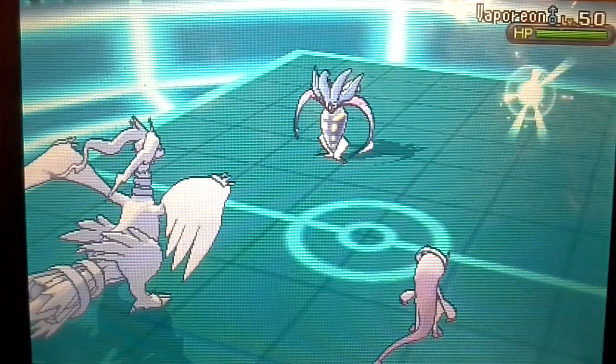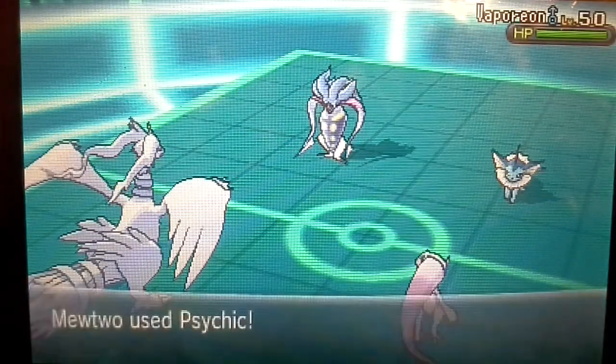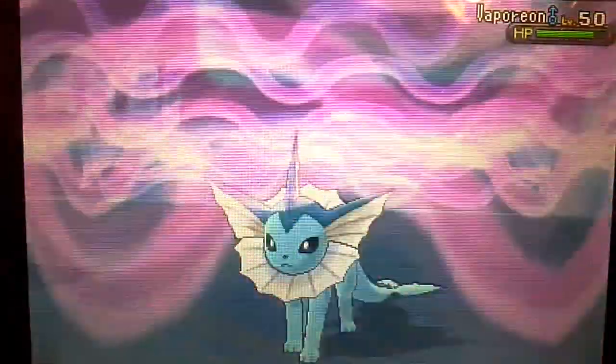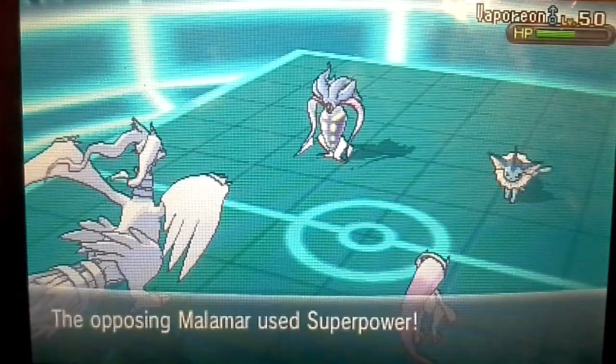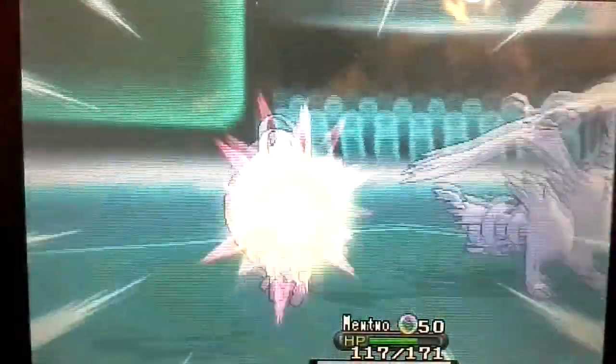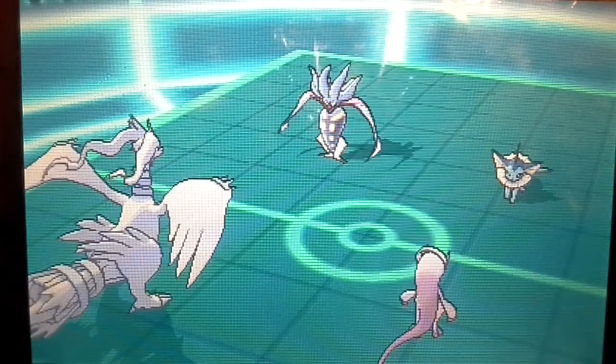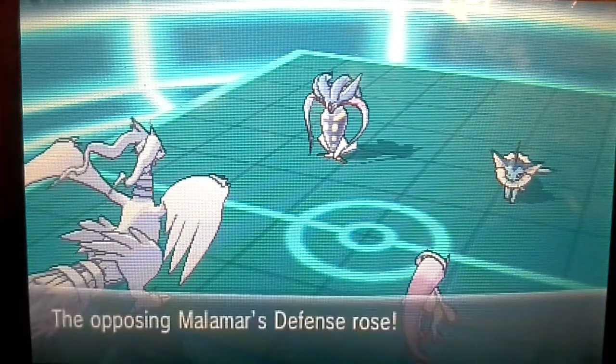Now it's going to bring in a Vaporeon. I'm going to make Mewtwo go for Psychic on Vaporeon, because I don't know what it's going to do or what power it has. So it's going to go for Super Power on Mewtwo, but it's not going to do much, even though its attack is raising and lowering its defense, which is horrible.